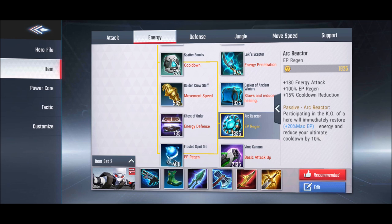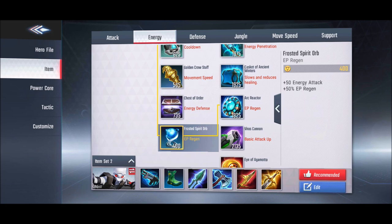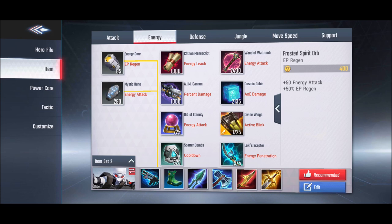The Arc Reactor is the best first item for energy heroes, or can be purchased later if your team isn't giving you blue buff. It provides a lot of EP regeneration, restores 20% of your max EP on assisting a kill, and reduces ultimate cooldown by 10%. The second tier item also gives energy attack plus 50% EP regeneration — very useful for tanks and fighters — and since it only costs 400 gold, you can always sell it later.